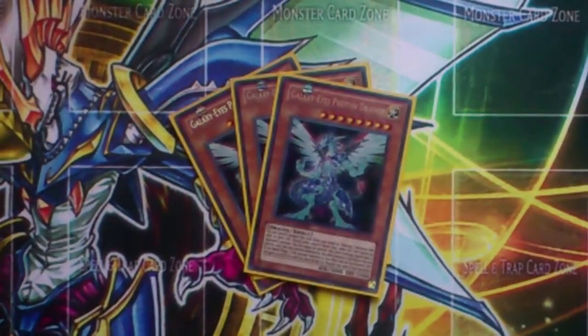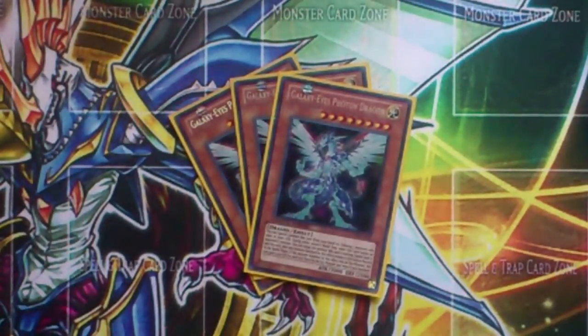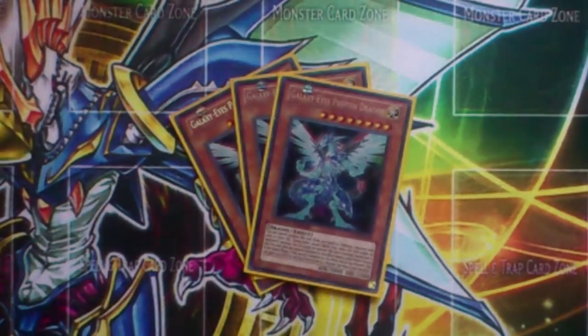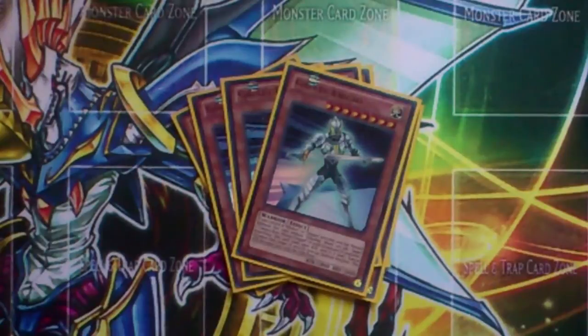Three Galaxy Eyes Photon Dragon — this is your main card in the deck. He special summons from your hand, deck, or graveyard by various methods, and he also has a pretty good effect with 3000 attack, but he is mostly used for just going into Rank 8s. Galaxy Knight — we have three of him. He can be Normal Summoned without tributing if you control a Galaxy or Photon monster, and if you do that, you get to special summon a Galaxy Eyes Photon Dragon from your graveyard in defense position. Free Rank 8 XYZ play there.